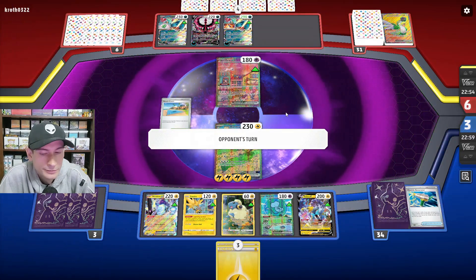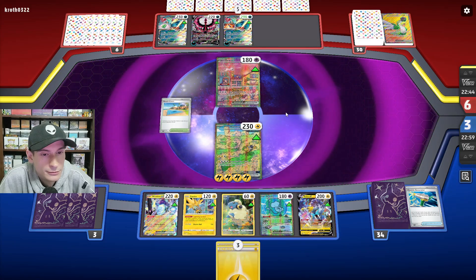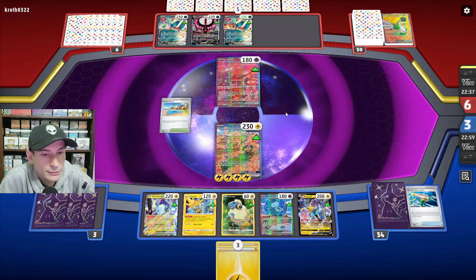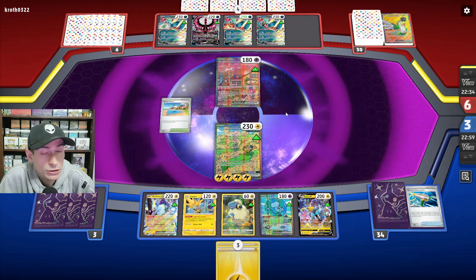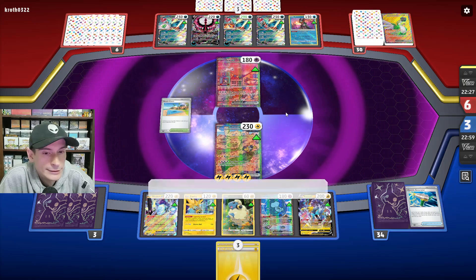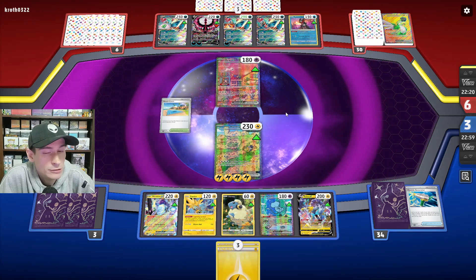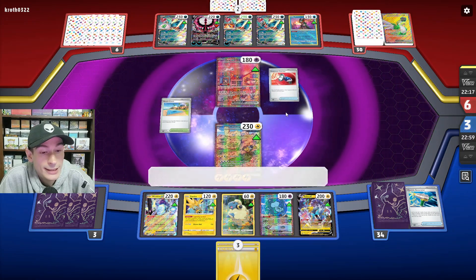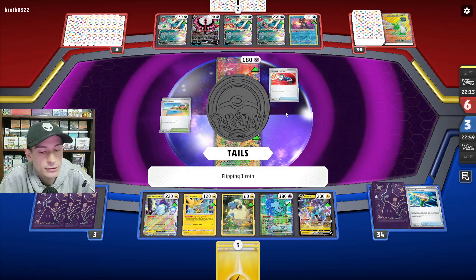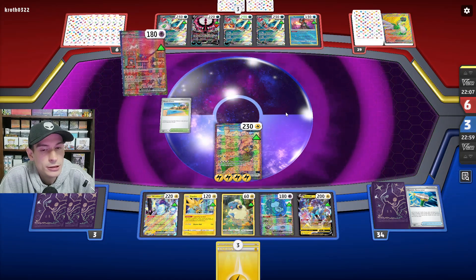They go into their pivot and bench a third Roaring Moon. They use Dire Flail Wing. Something tells me they probably have more Energy Switch. They use Pokemon Catcher — it fails. I'm assuming they would have gusted up Zapdos from Pogo.